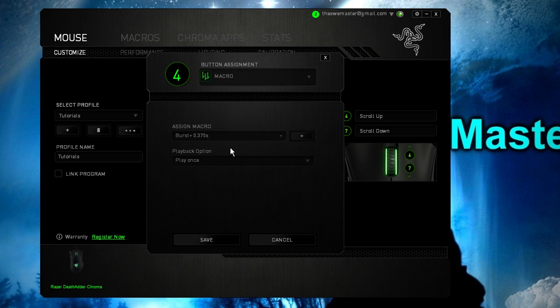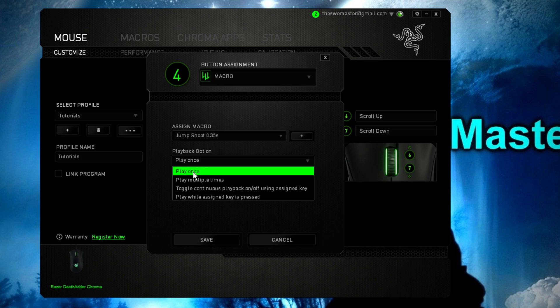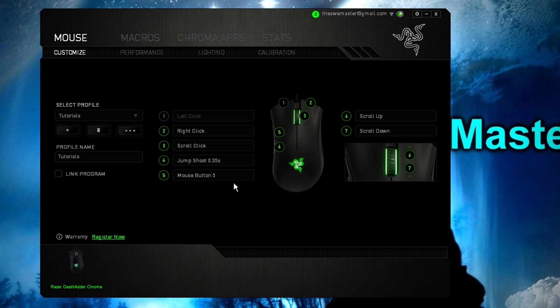Now select a button and assign the jump shooting macro to it like this. Also make sure that you are using the playback option set to 'play once' when you install the macro.